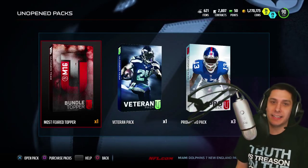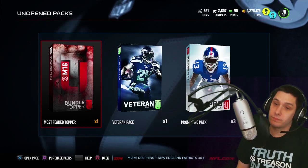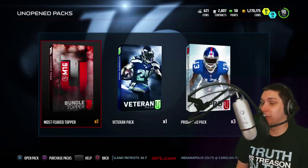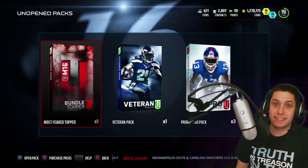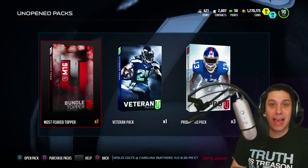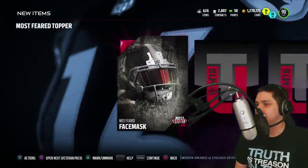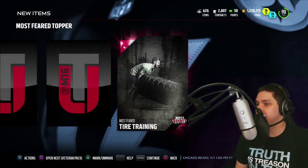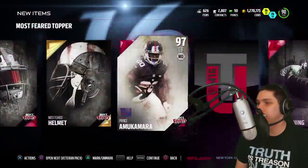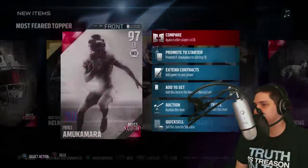So here we go - we got the Most Feared topper. Chase, give me a prediction man. What are we pulling out of this Most Feared topper? Well, it can go from the very best - pulling a Gronk - or the very worst, pulling a Phillip load hole. Judging by how this has gone so far, we're getting the Phillip load hole, probably. Guys, this bundle has been awful for us, so we need some good luck. Come on baby - Most Feared face mask. Most Feared tire training - that's a pretty cool looking card, by the way. Most Feared helmet. Oh my god - Prince Amukamara! Not horrible, not sure how much it goes for, but at least it's not the worst thing possible.